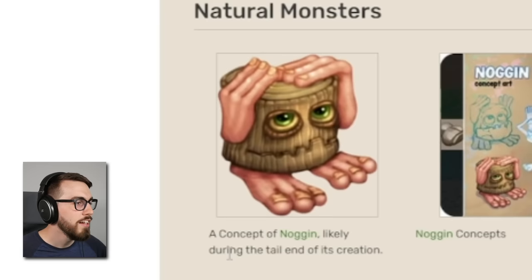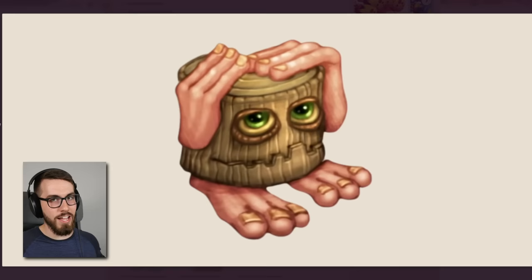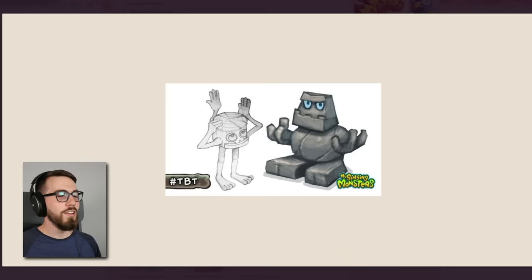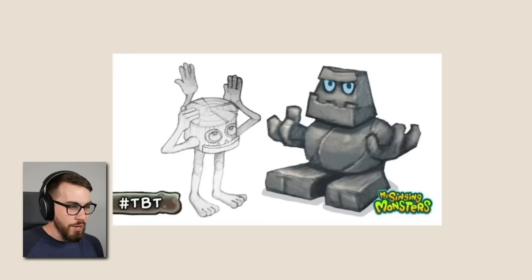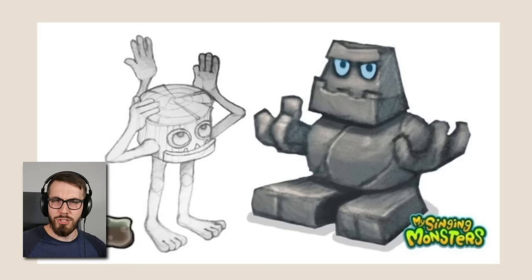So the first section is natural monsters. Here is a concept of Noggin, likely during the tail end of its creation. Why is it likely during the tail end? Well, there's some other versions here that are very different. Like look at this one — here are two different concepts for Noggin. With the first one, I really like those legs. Also there's an extra arm in there — pretty cool.